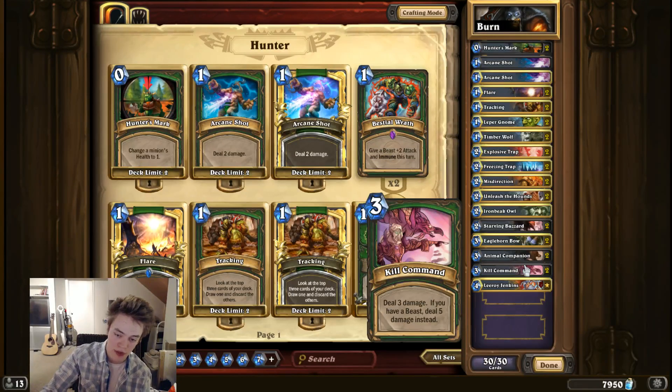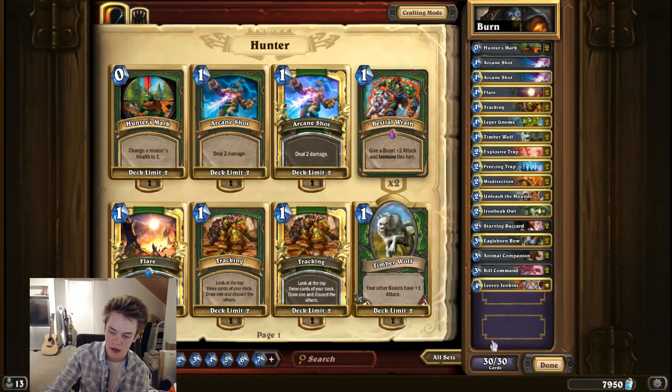Kill Command is just a really efficient burn spell. Doesn't care about taunt, kills your Handlock opponents, and on turn seven or eight lets you double Kill Command them to end the game real quick. I usually try to hold on to Kill Command and not use it on creatures given the option.